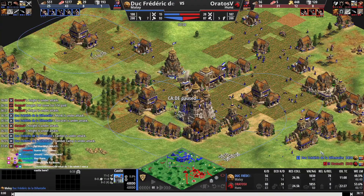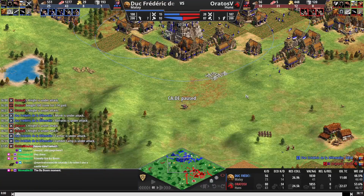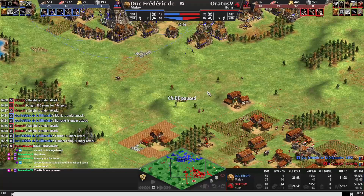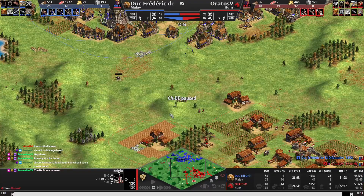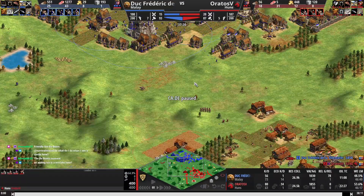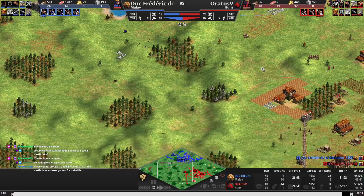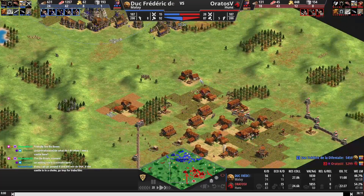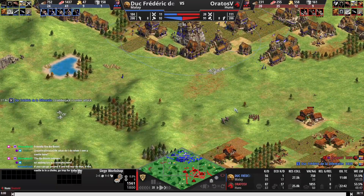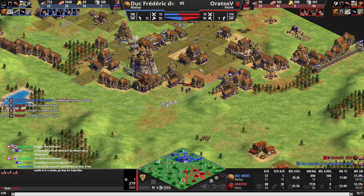Once we're at around 70 vils, we've got to be thinking about map control. A Castle in the center going up can be very good — you can't really push your opponent anymore in this age when he has a castle, and it's pretty late into this age anyway. There's no point in making so much more army at the cost of going up. Going Imp is really important here. Going knights was really expensive, which means your Imp is going to be delayed.